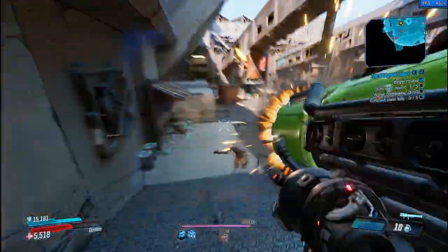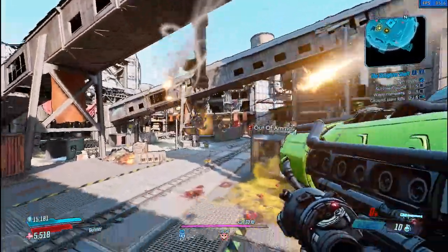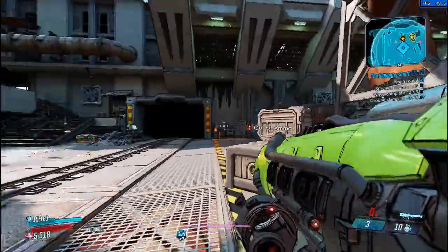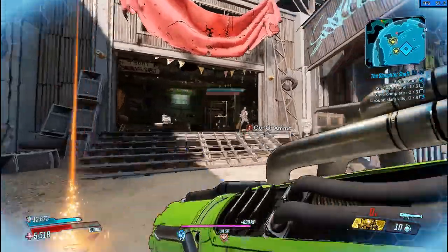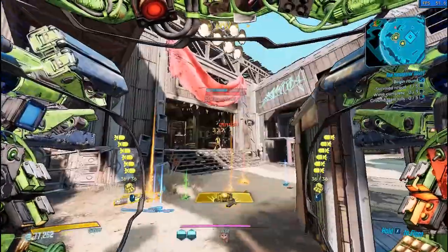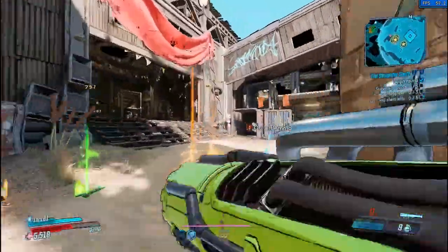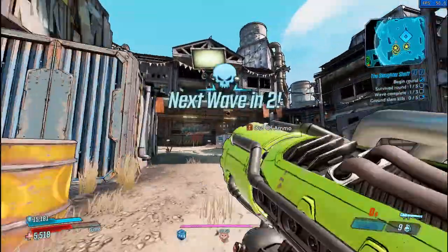Guys that charge you like that are going to be annoying, but just kind of run around and avoid them as best you can. Toss nades at them when you have the chance — that'll be the best way to deal with them. Little idiots that hide the whole time and avoid all your projectiles can be annoying. But you gotta go out of your way to find them and aim at them.